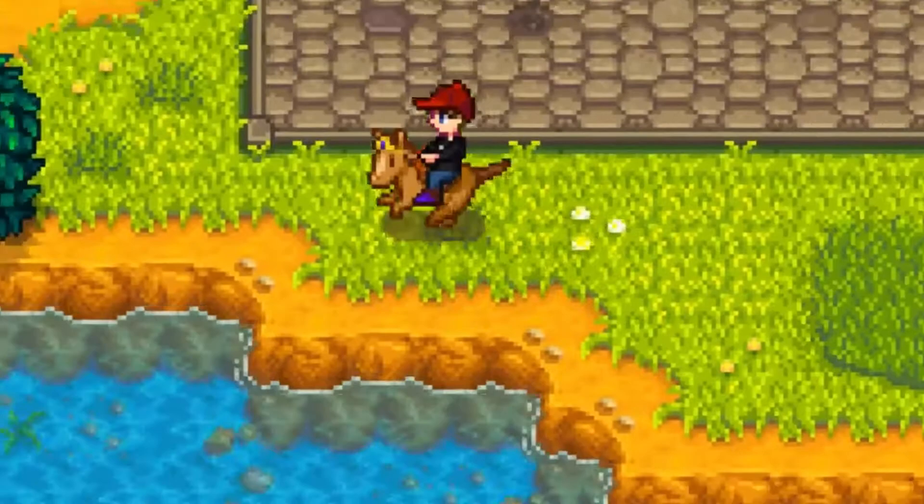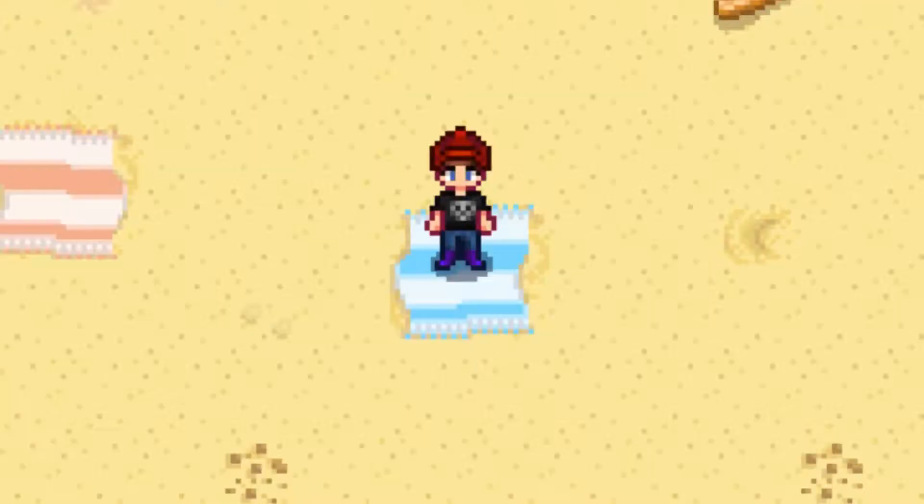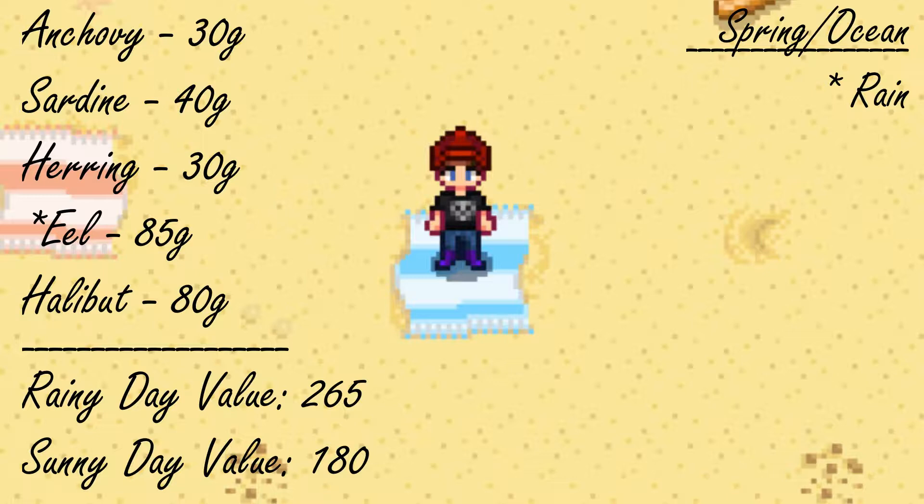How I did this is I took the base value of every fish you can catch in each location for a particular season, taking into account for the weather, and added the values up to equal a final score. Obviously there's a level of variability of what you would actually catch, but the point of this is to test out if the lake is better than the river in, let's say, summer — not to be like, oh this spot is better because the water is deeper and I'll get more gold quality fish. I'm strictly looking at the potential value between the three bodies of water in a season.